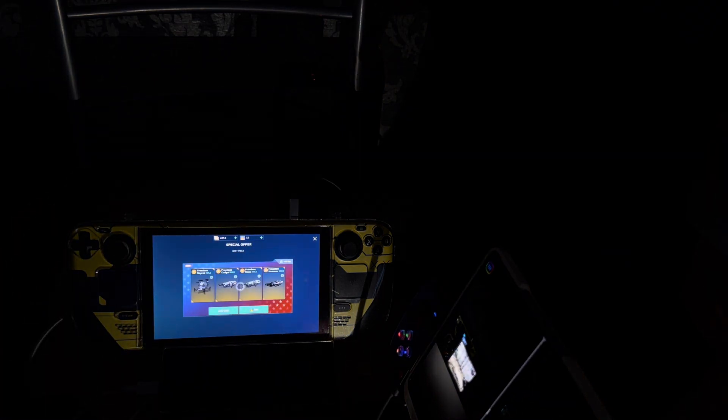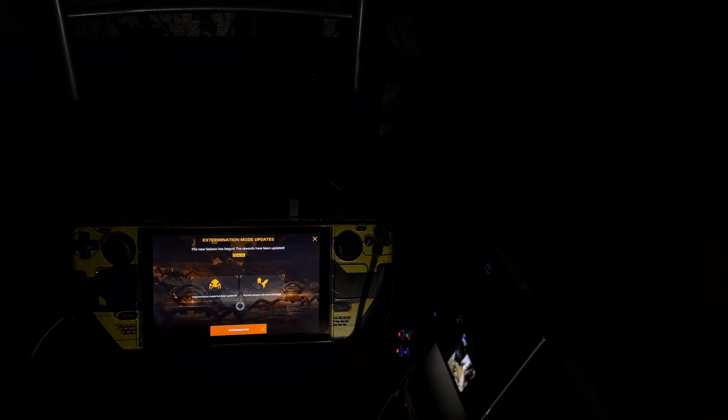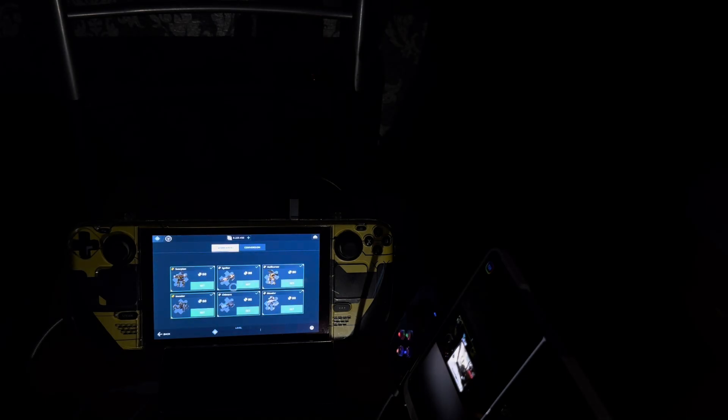I don't like using the mouse anymore — I just use the DualSense controller, it's much faster. Going through all the stuff with a mouse takes way too long. On the Steam Deck it's much quicker. I don't know why they show all this stuff; I get that they want you to buy things, but it's kind of irritating that you can't skip through all of it.